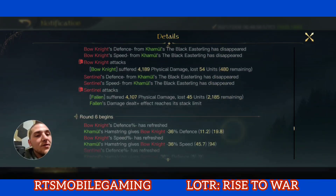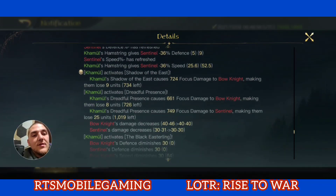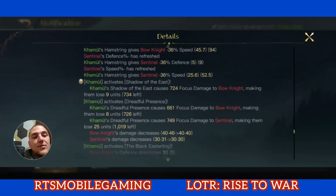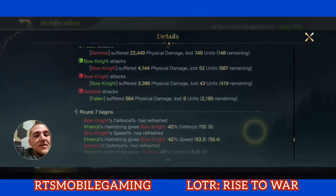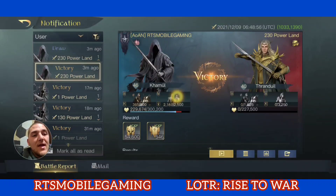In round six the enemy should have very low defense — in fact, they have minus 36% defense. Spite is at its full 10 stacks, which means I'm getting 60% bonus damage. So I have a total of about 80% bonus damage on my Fallen. The Fallen are attacking the Sentinels for 22,449.